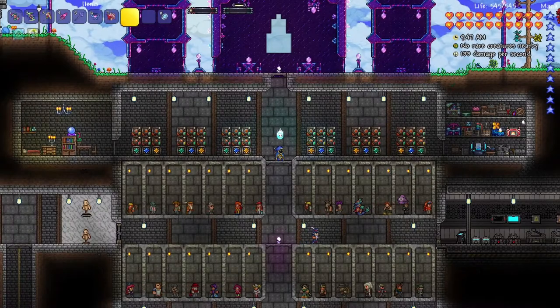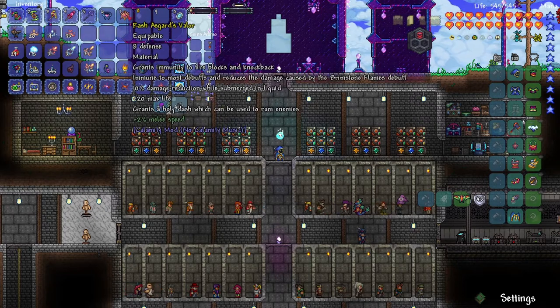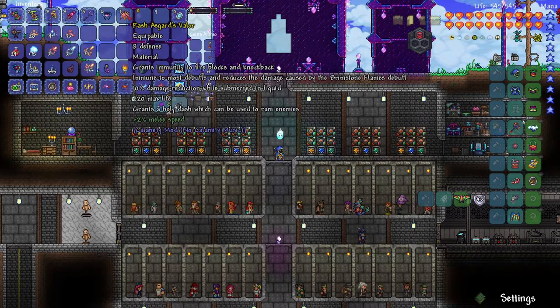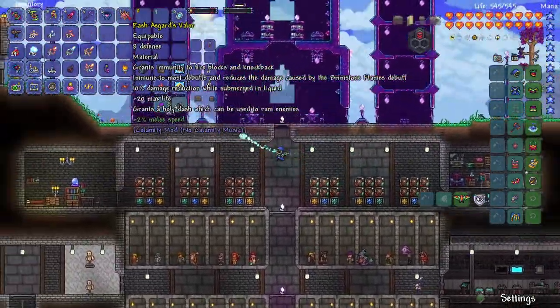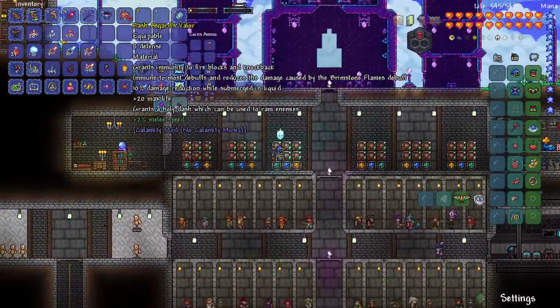Off camera I made two accessory upgrades: the upgrade to the Master Ninja Gear and also the upgrade to the Anx Shield. The Anx Shield's upgrade is called Asgard's Valor — it grants 8 defense, all the benefits of the Anx Shield, 10% damage reduction while in liquid, plus 20 max life, and also gives a Holy Dash which can be used to ram enemies. I'm not sure if this dash is better than that of the Master Ninja Gear, but we'll have to find out.